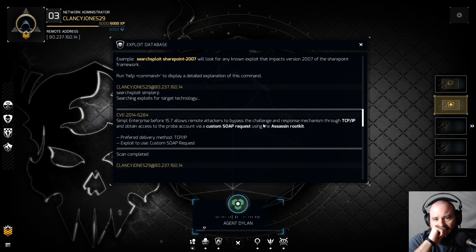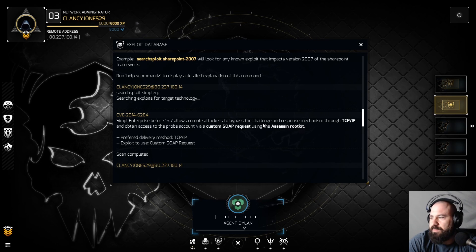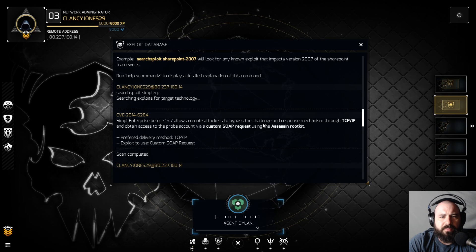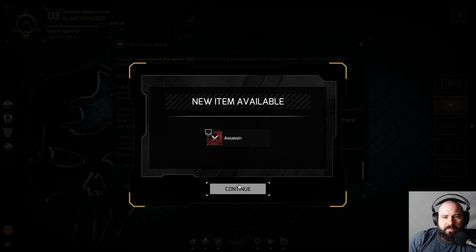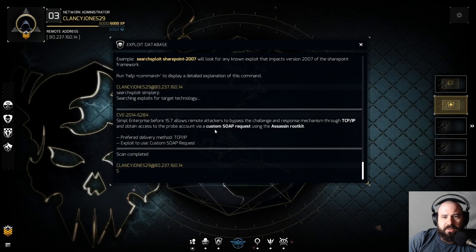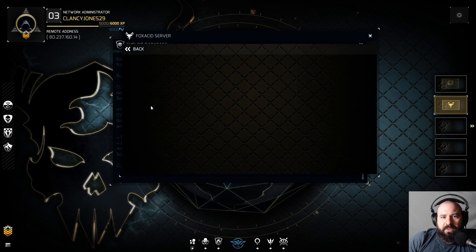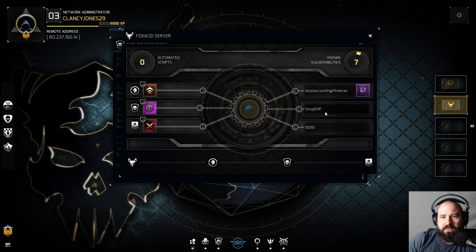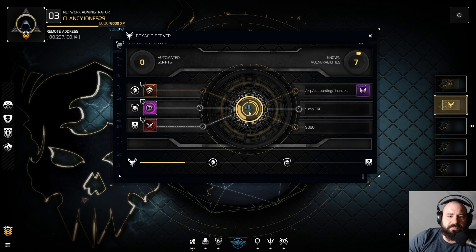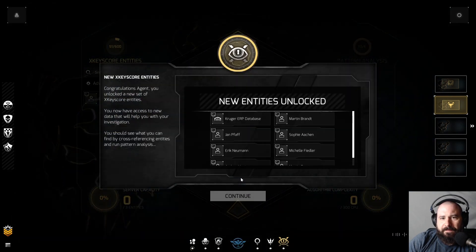We have partnerships with some ERP companies — and by us, I mean the DOD, NSA, CIA, and the like. In some cases they set up vulnerabilities that let us access critical resources. These zero-day exploits can only be used under special circumstances. A new assassin rootkit has been uploaded, designed specifically to target databases in this ERP. We'll execute a Fox Acid attack using the new rootkit. Delivery: TCP/IP. Exploit: custom SOAP request. Rootkit: assassin. Target set. Fox Acid attack launched. Keyscore forensics initiated. If hacking was really like this, that would be really sweet.